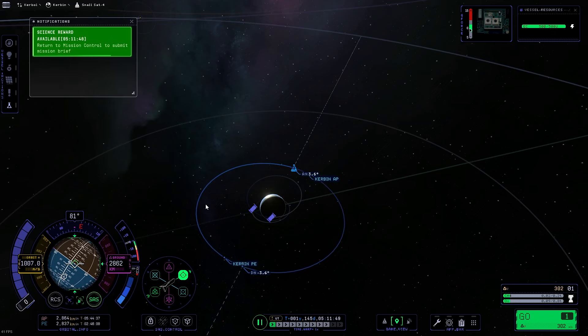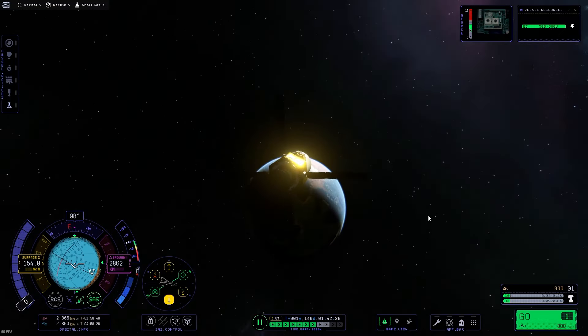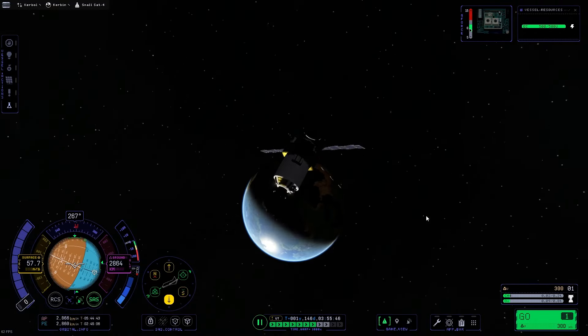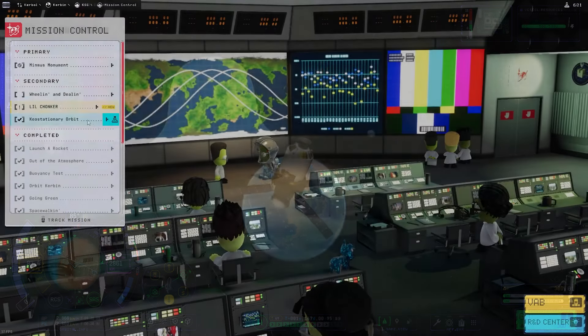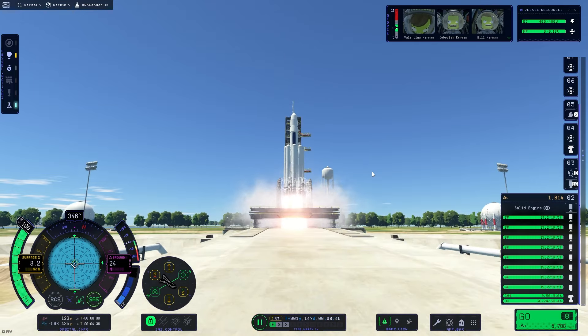So now we're getting our geosynchronous — or keosynchronous — orbit set up. And you can see here that with this orbit it stays locked on the planet in a specific place. This is a very useful orbit that we use a lot in real life.